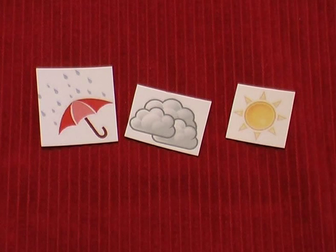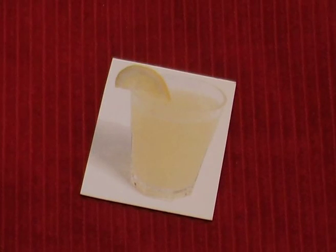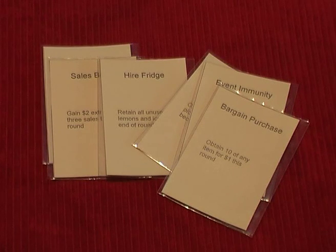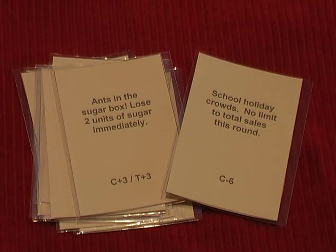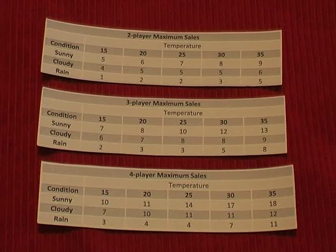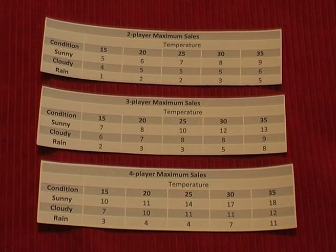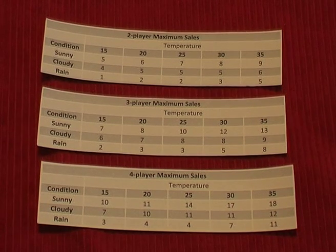A Monday to Sunday strip which is used for keeping progress of the game, which takes place over seven days, and is also used for placing the weather forecast tokens onto. Weather forecast tokens for rain, cloudy or sunny weather. Weather temperature tokens ranging from 15 degrees up to 35 degrees Celsius. A first player token. Player benefit cards that players can take to receive certain benefits during the game. Event cards that contain both good and bad events that occur during the game. Selling price cards between $3 and $9 a cup, and 2, 3 and 4 player maximum sales charts which indicate the maximum amount of sales that the players as a whole will receive depending on the actual weather conditions.